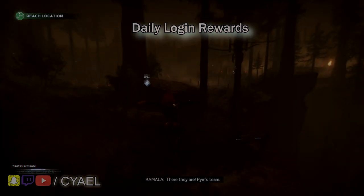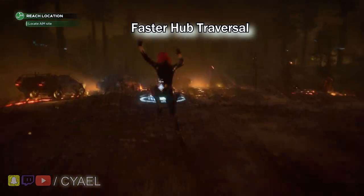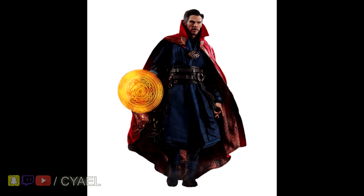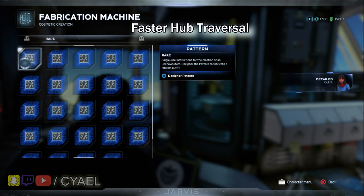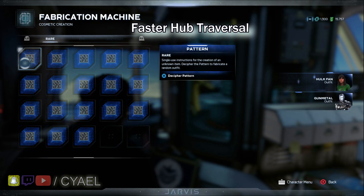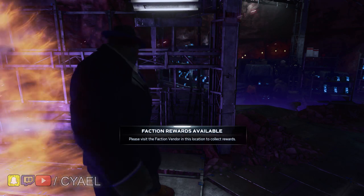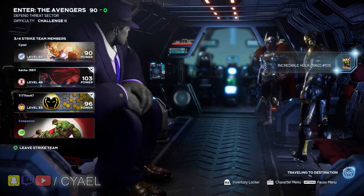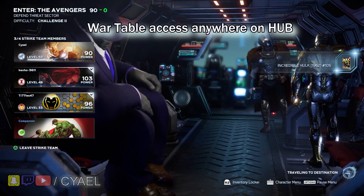We understand you feel slow in the hubs as well, so we've increased movement speed there too. But in this universe, there are stranger ways to quickly reach where you want to go. If you happen to come across Deadpool, Nightcrawler, or Doctor Strange on one side of the hub, you might be able to convince them to portal or teleport you to the other end — Wade may charge you though. You'll also be able to contact Theo to teleport you directly to the anthill if you need to pick up some faction missions. And to really get you into the action fastest, you can now access the war table via the pause menu, from anywhere, on any hub.